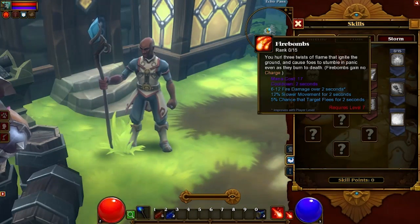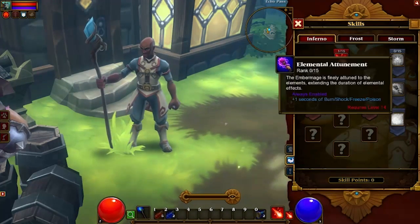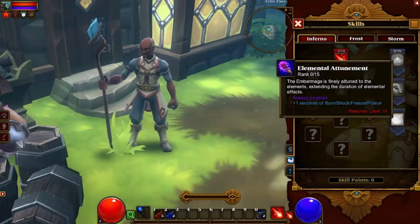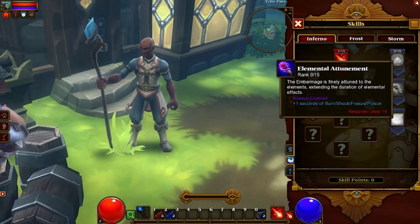Fire Bombs: hurl three twists of flame that ignite the ground and cause foes to stumble in panic even as they burn to death. Elemental Attunement: the Ember Mage is finally attuned to the elements, extending the duration of elemental effects.